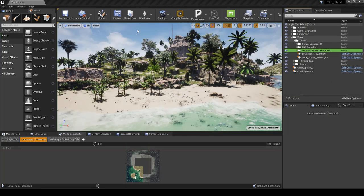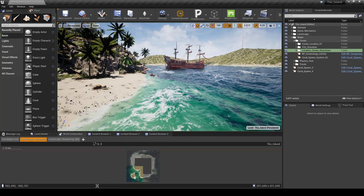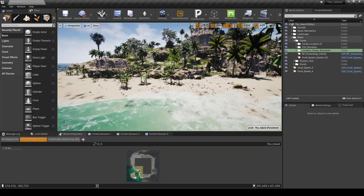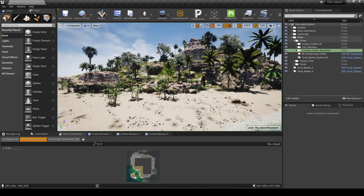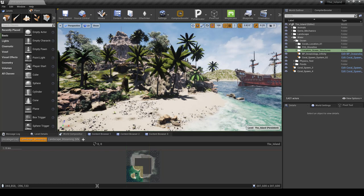Hello everyone, welcome to another update of my Tropic Island using Unreal Engine 4.26. In today's video I'm going to go over a few updates and show you some cool stuff to help you optimize your game just a little bit. Let's go ahead and jump straight into the overview.